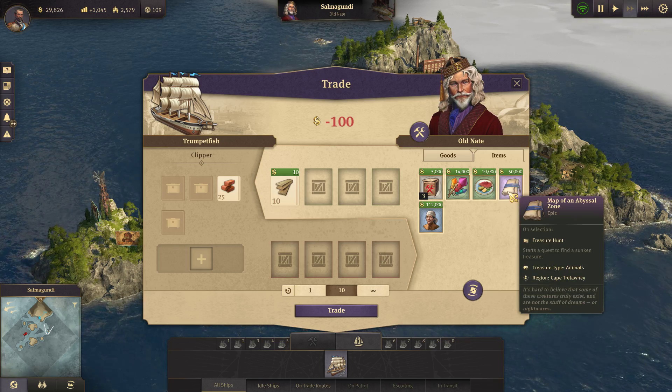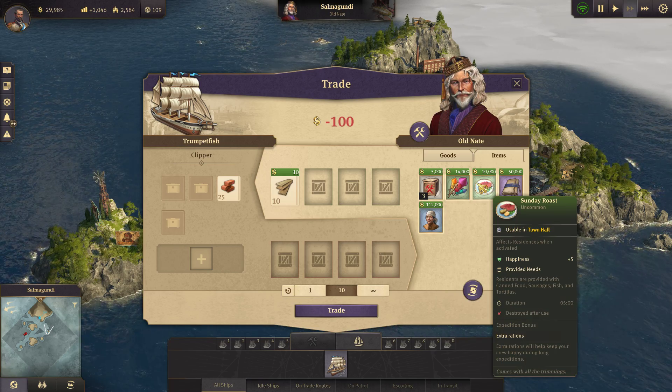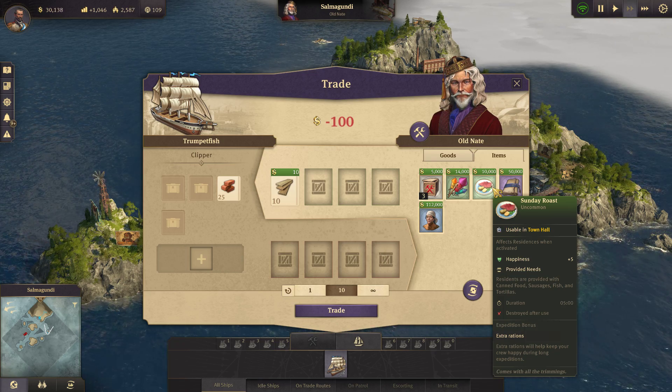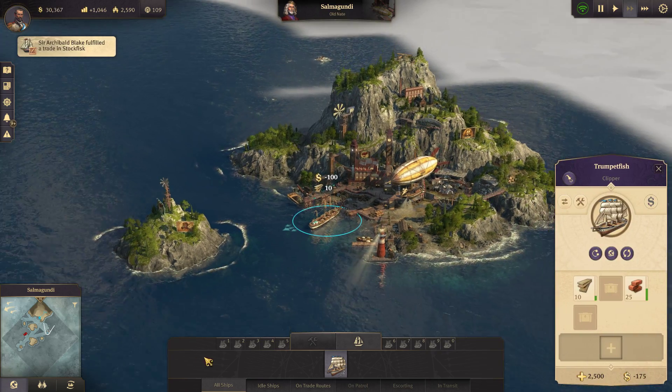What kind of items do you have? Some treasure hunts, hobby diver — very expensive. Town halls, five minutes, fish, canned food, sausages, fish, and tortillas. I'll just take the ten.